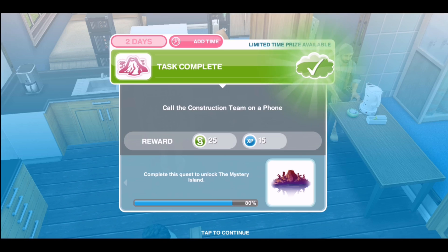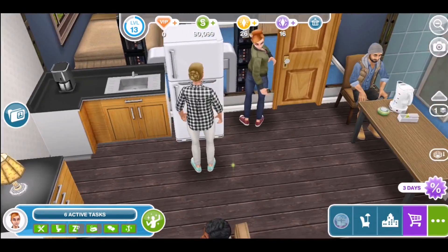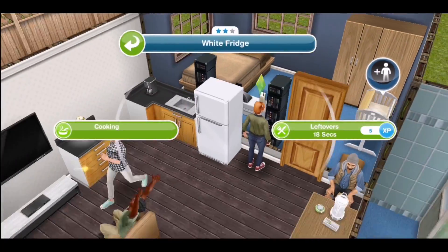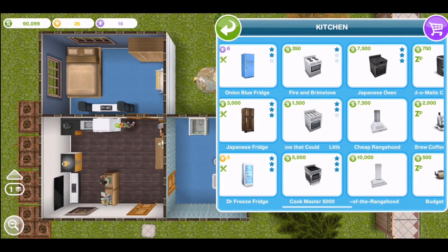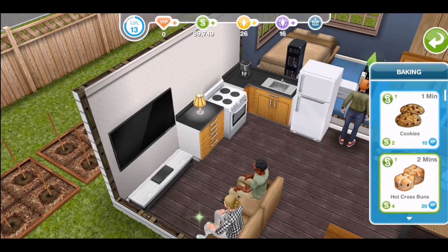Now for the biggie — this is to bake some croissants. This actually takes 18 hours to complete. So make sure you've got yourself an oven. Go into the kitchen in the home store, find the cheapest oven you can, go to baking, and scroll down until you find croissants.